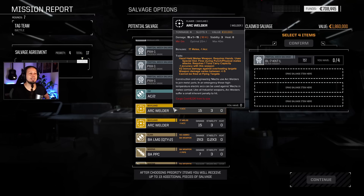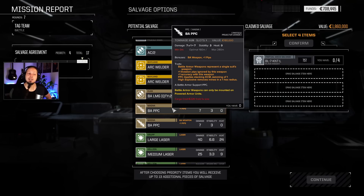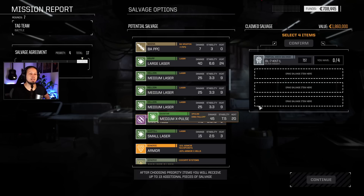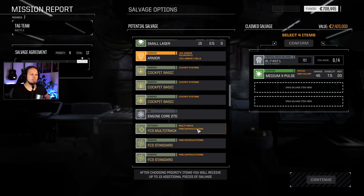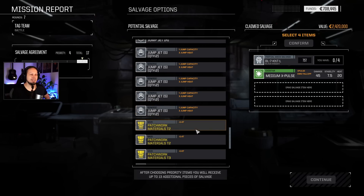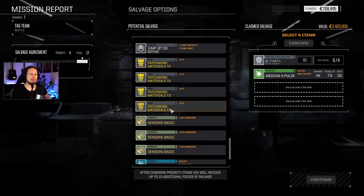We have two arc welders - that's fun. It's a melee weapon that deals a bit of heat damage as well as damage, and deals more damage against overheating targets. Battle armor PPC is 7 damage - good to know. But it ignores evasion, has more accuracy, and applies ECM jamming. I think I want another medium X-Pulse because they are great weapons, I love them. Multitrack fire control system - no, thank you. There is a patchwork tier 3. I will take two of them - you can do a lot of stuff with it. It's very expensive to apply, but it is really nice to have.